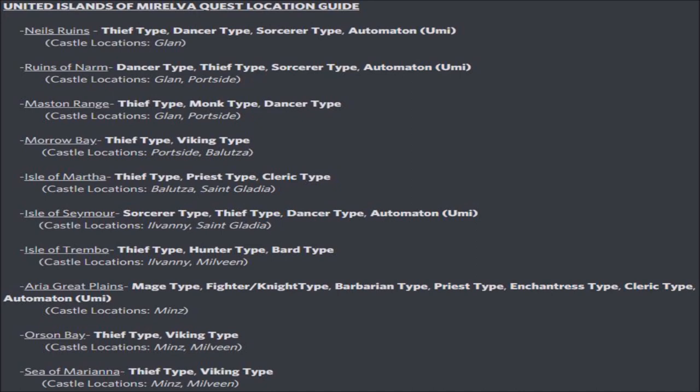Let's go to the unique unit within the United Islands of Morelva, which is of course the gentleman automaton known as Umimaru. You can already tell that Umi likes to go to several locations, starting with the Nails Ruins, Ruins of Narm. He also likes to go to the Isle of Seymour and also the Arya Great Plains. Definitely check and see where else Umi likes to go as you expand throughout the continent — it's more than likely he's going to have plenty of places he can go to.